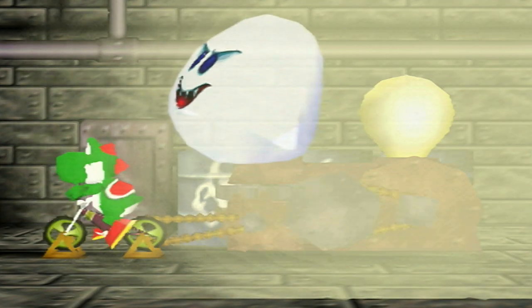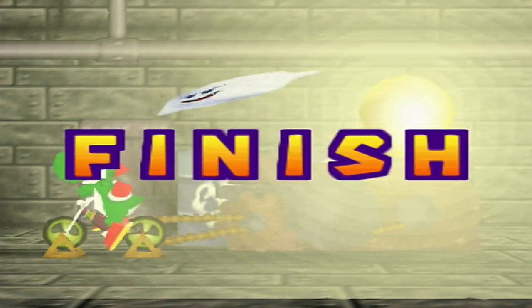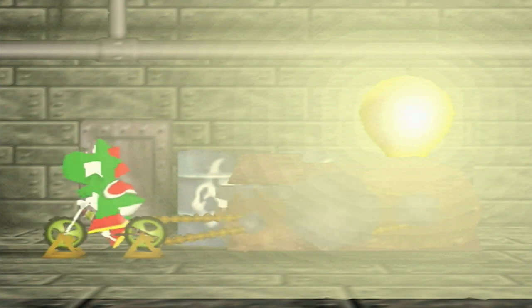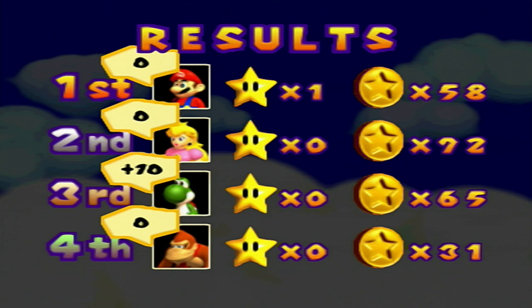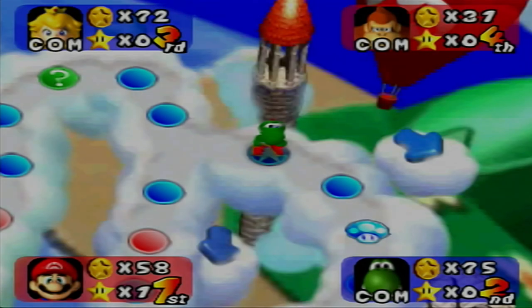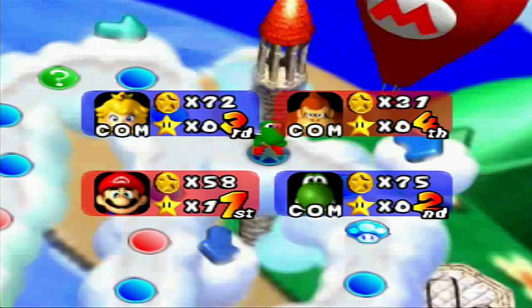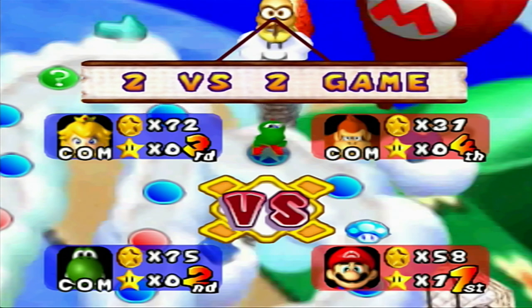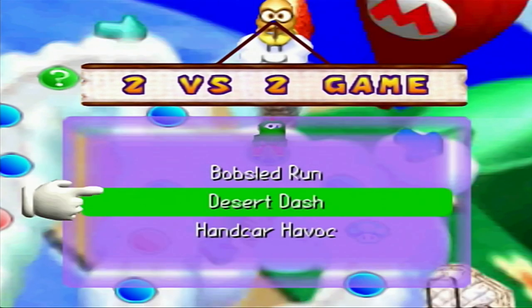It is 10:30 at night — why am I doing this? Nobody knows. Yoshi won — why did he win? He doesn't deserve more coins. I really gotta start collecting more coins to get the coin star, because Peach and Yoshi are making a good run for it. DK, if we win this minigame they will lose 10 coins — that would be great, let's go!